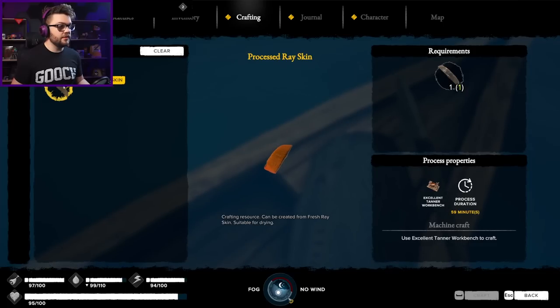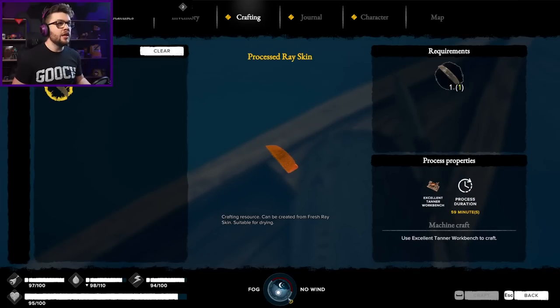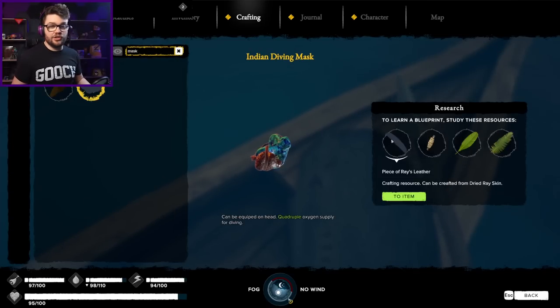Two blueprints unlocked - processed ray skins! We need to go to the Tanner Bench, I think I have that. I need to go back to my original island, but I'll do that in a moment. Because once I have that, that's going to open up my diving mask thing. The diving mask - all that stuff is already good. Oh, you're really bloody shiny, I want you.